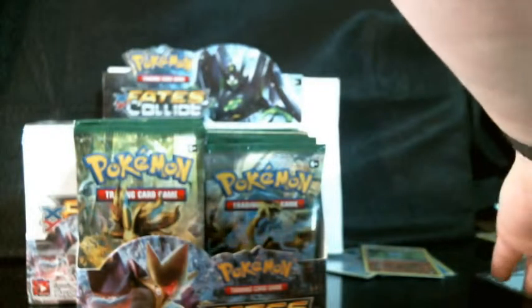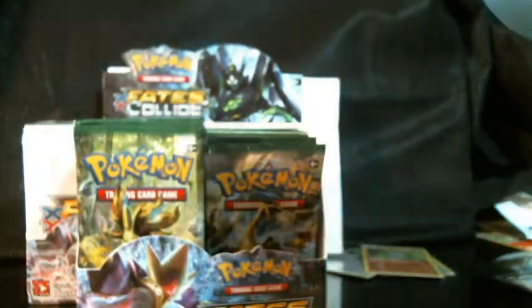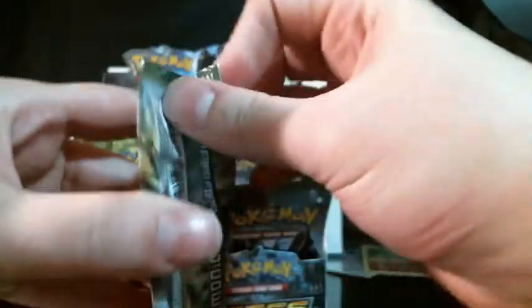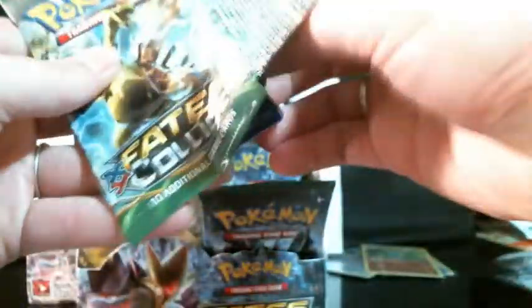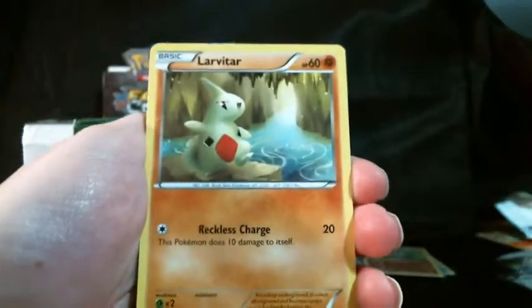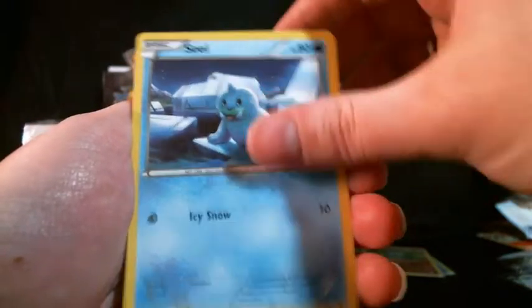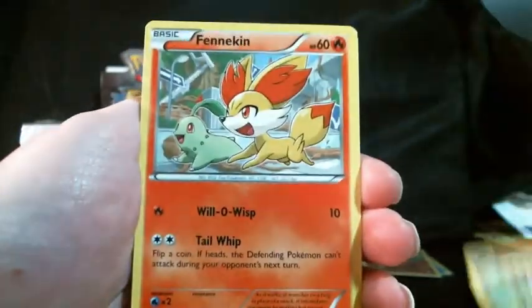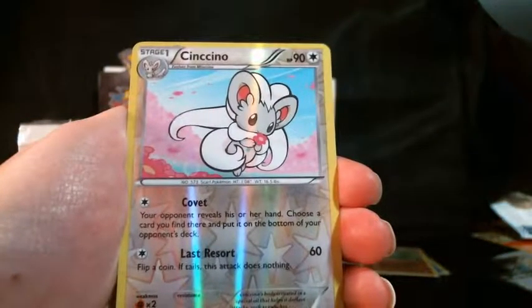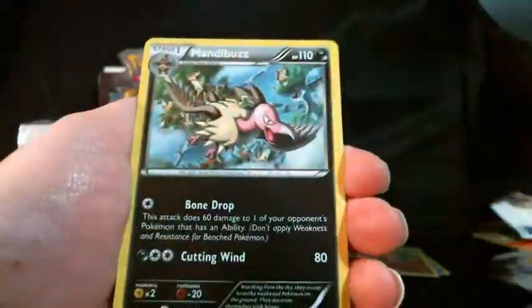So far we have pulled four Ultra Rares. Next pack is a Lugia — this is the pack art I still need to save, so I'm not tearing it. Jigglypuff, Fennekin, Kangaskhan, Cinccino, Shuckle. We have a Cinccino reverse, and our rare is a Mandibuzz.